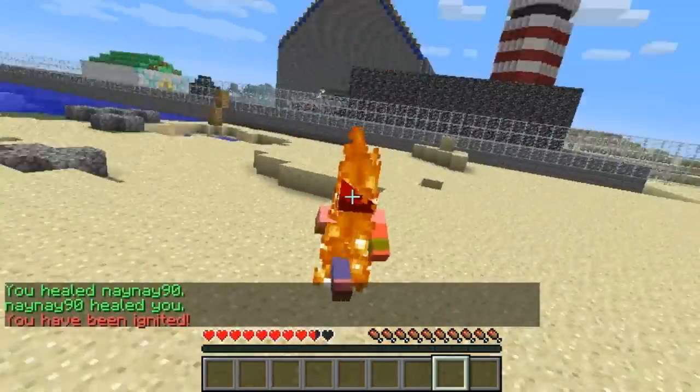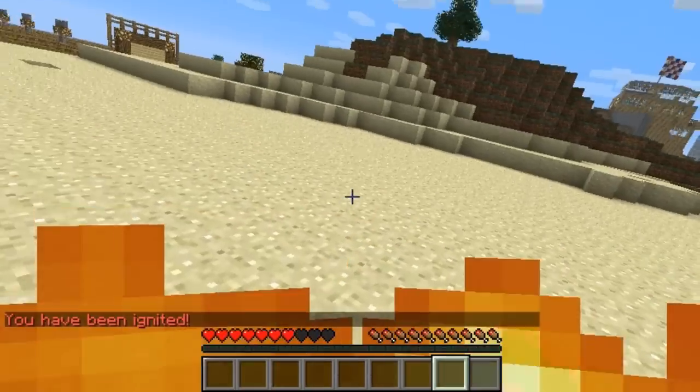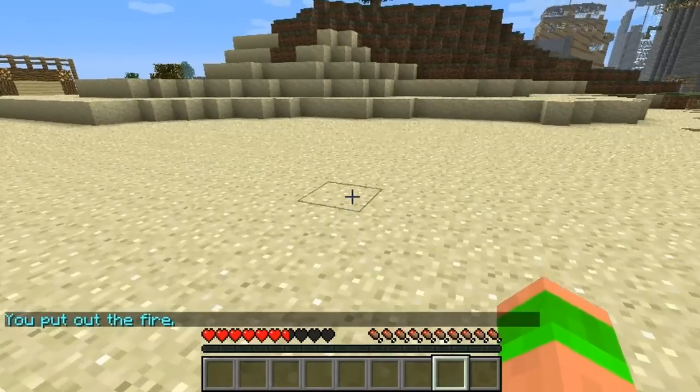Slash flame ignites you on fire. You can just run around on fire, it slowly damages you. And then if you want to put the fire out, you do slash water. So you can see the fire's been put out.